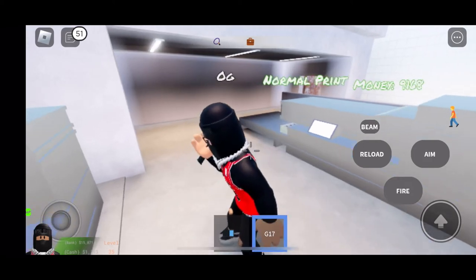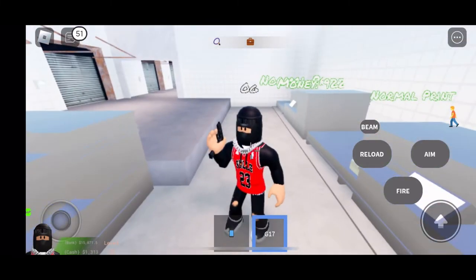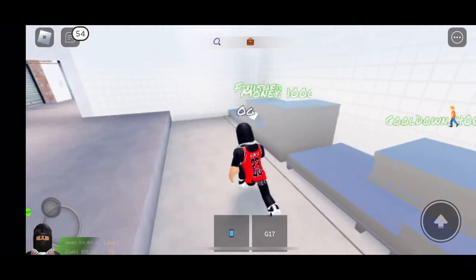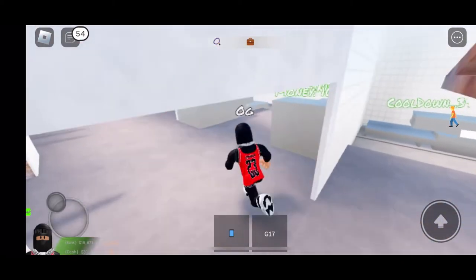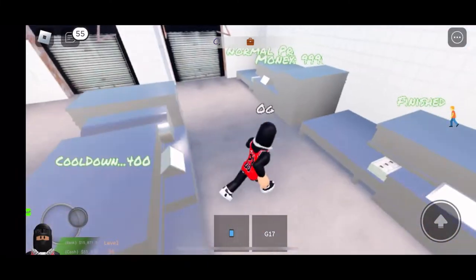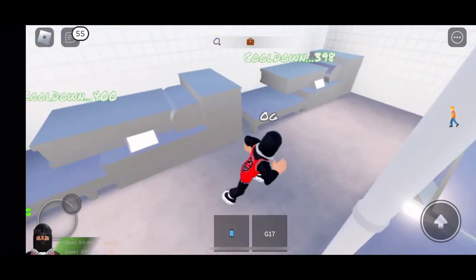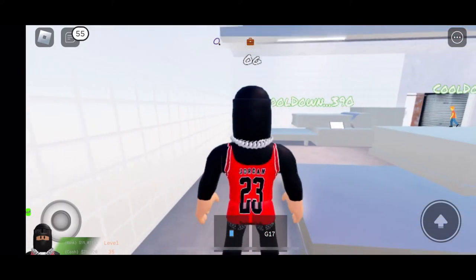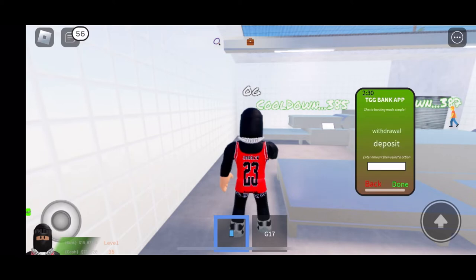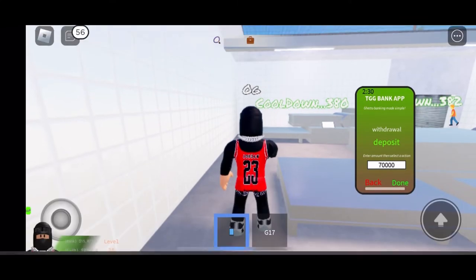All you want to do is come in here and press 'print money.' It'll start printing all the way up to ten thousand and then you'll be able to press 'take money.' It takes about five minutes and 37 seconds to finish printing. It gives you seventy thousand — that's pretty good. You can go rob the bank while it's printing and then come back and just grab your seventy.